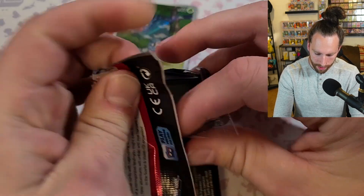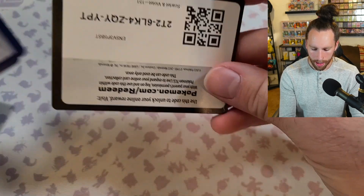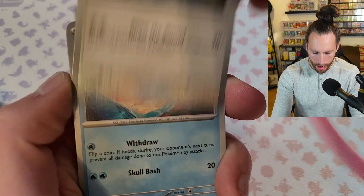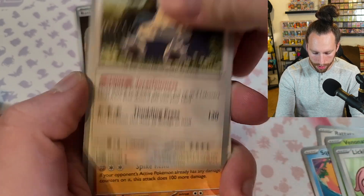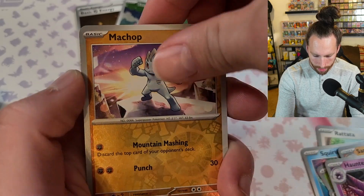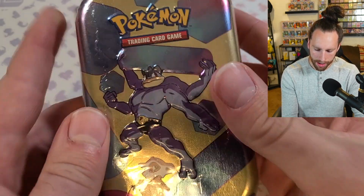Pack number two — these ten packs are hard to open for some reason. Rattata, Squirtle, Venonat, Lickitung, Snorlax, Sandslash, Haunter, Machop, Meowth, Vileplume. That was a dud 10. We're going to go into the next one — that was a Psychic Coin.